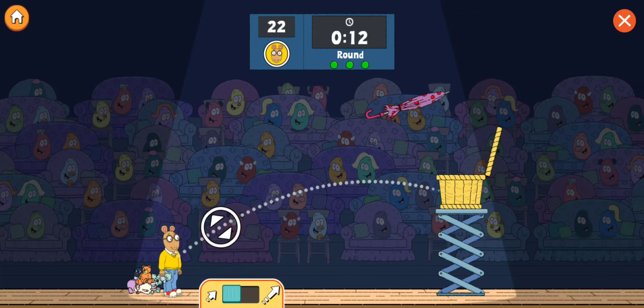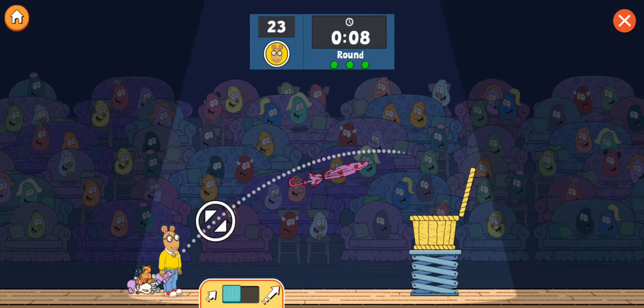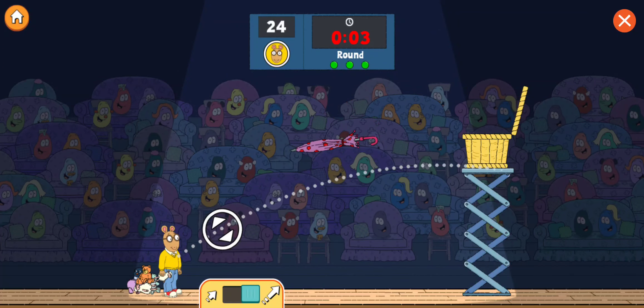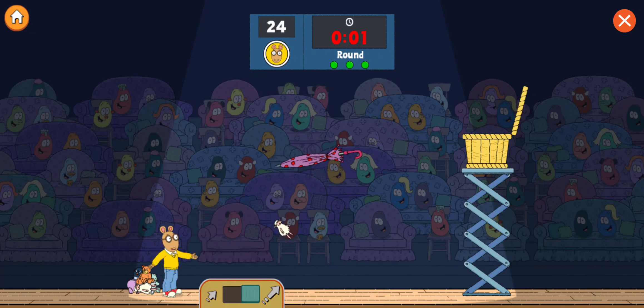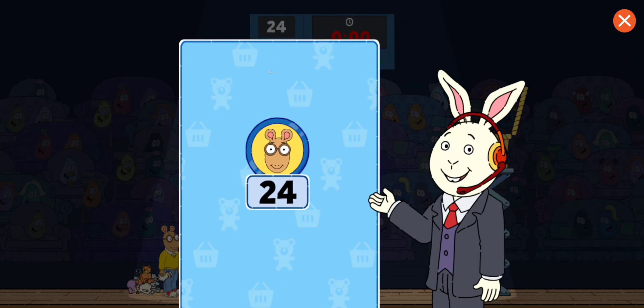Last round! D.W.'s final obstacle for you is The Unusable Umbrella. Good thinking. Okay, Arthur, you're up. Three, two, one, go!